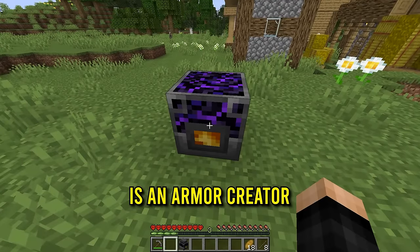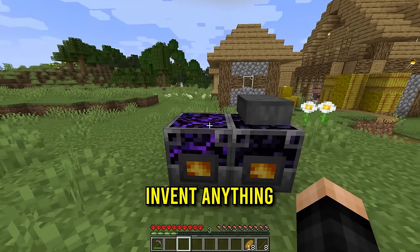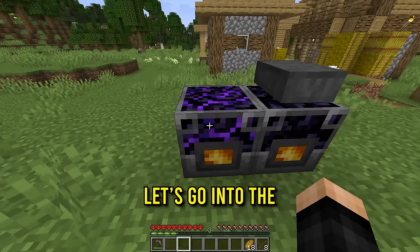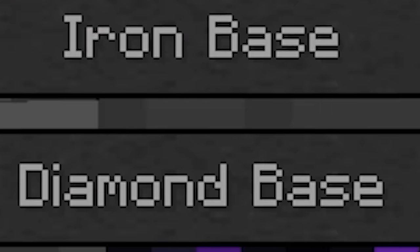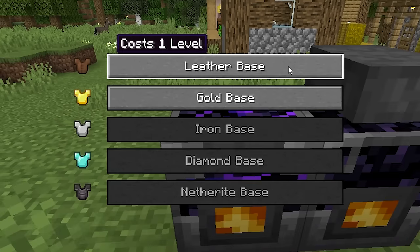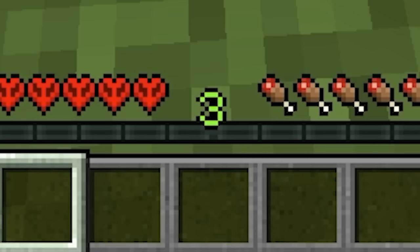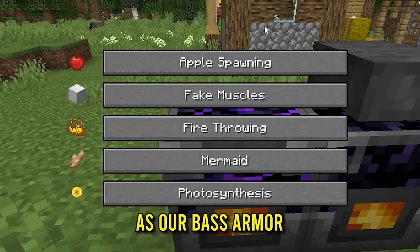So this right here is an armor creator and this right here is a weapon creator. As you can tell we only have a stone pickaxe, but today we can invent anything. For example, let's go into the armor creator and start inventing. We have either leather, gold, iron, diamond, or netherite, where every single option costs a different level — either one level or 20. We only have three levels, so for now we're going to get leather as our base armor.